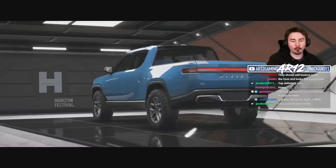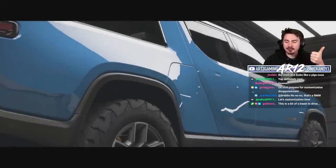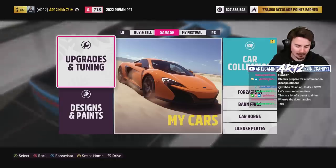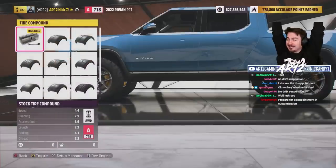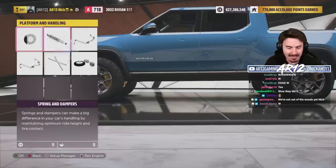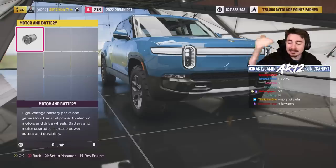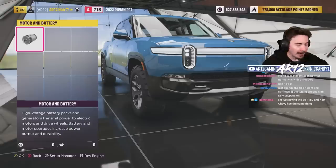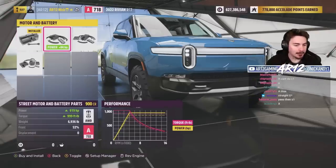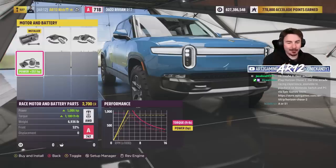In recent times, Forza Horizon 5 has ruined off-roaders — they've limited tire options and suspension options. Please don't let me down, developers. Tire compounds... they didn't ruin the Rivian! Bone stock it's at the bottom of A-Class. Speaking of A-Class, go buy some of the new stickers on the AR12 sticker store. Now that the blatant product plug's out of the way, we can upgrade the engine or motor to build 1,100 horsepower.